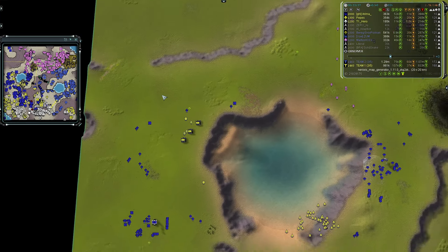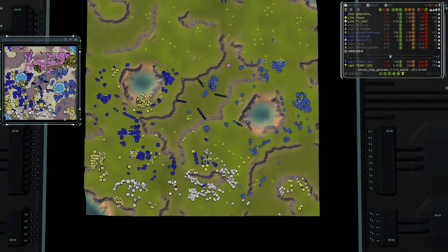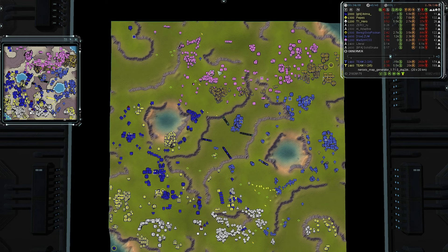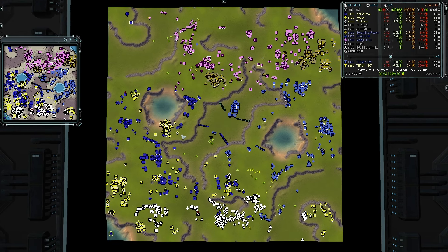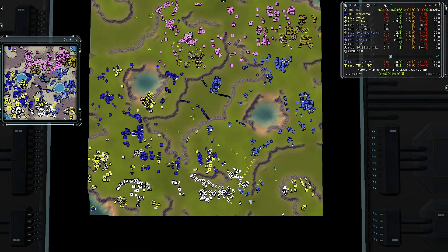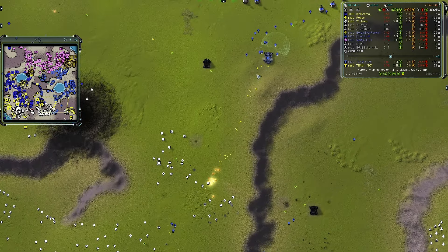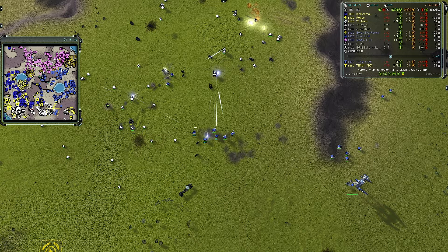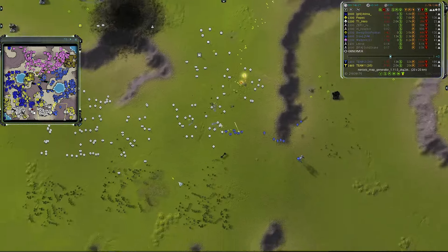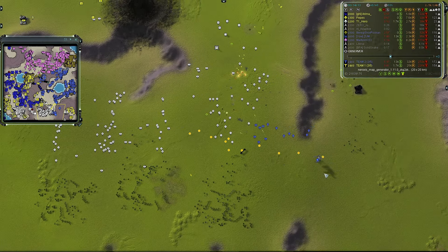Team two's focus is now on that inbound army. Earlier team one held the southeast and team two the northwest — now it's flip-flopped. Team one is trying to take back their original territory while team two pushes south. The Chicken is being pushed back — it has a fat boy, but I don't know why the Chicken isn't engaging. It should not be back there; the Chicken needs to engage to push those units back faster.